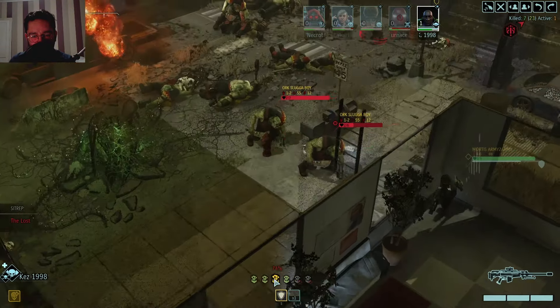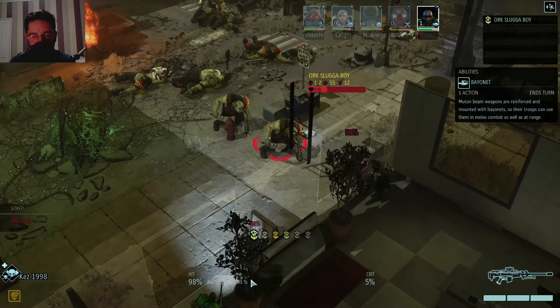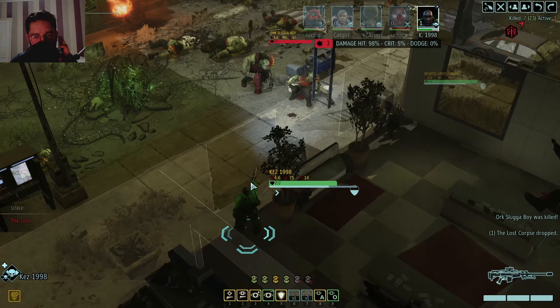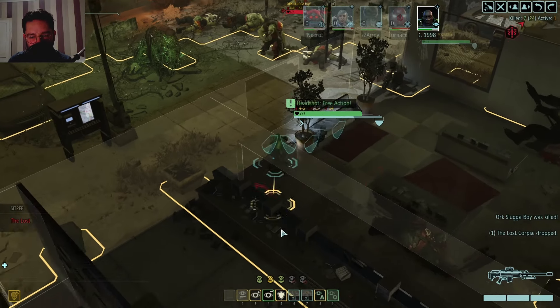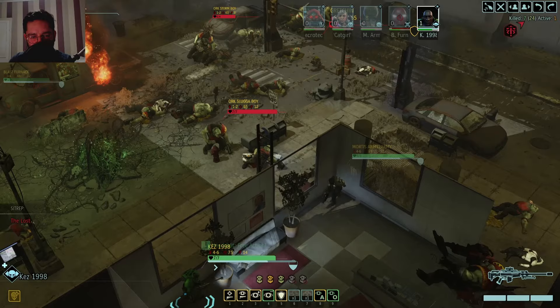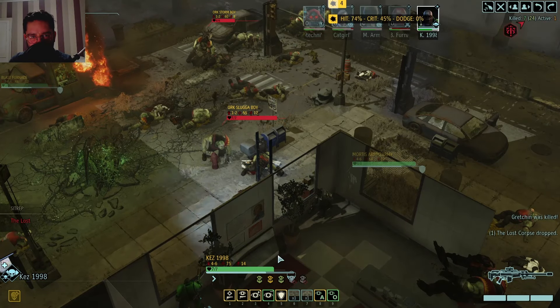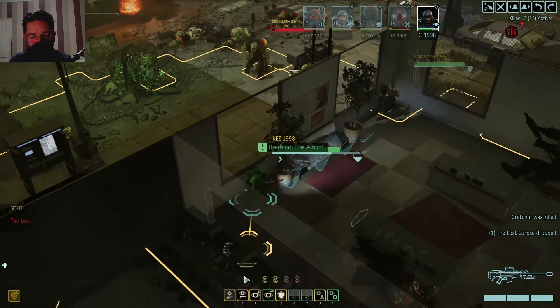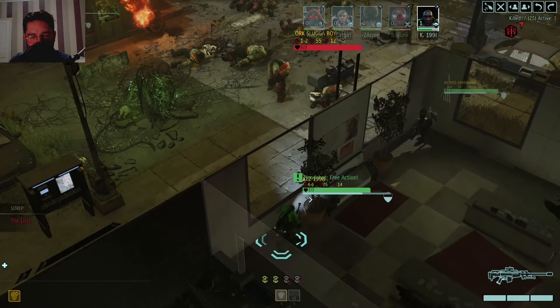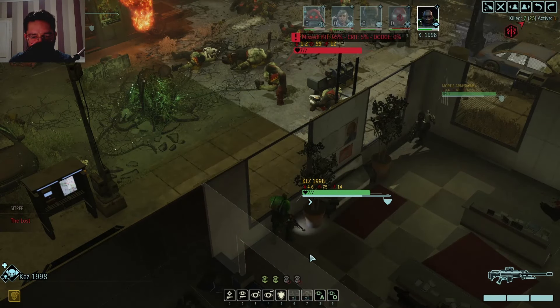Oh, your pistol - Kez was using his sniper rifle as a pistol! And then the Grot over here can get shot as well. Nice. Stop for no one. And then we've got a 95 chance to hit - nope, never mind. We did expect that - selects come after all.